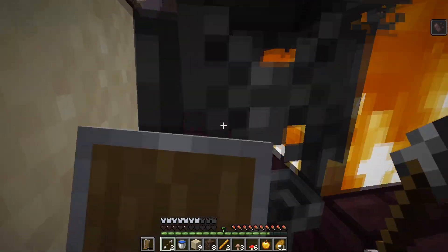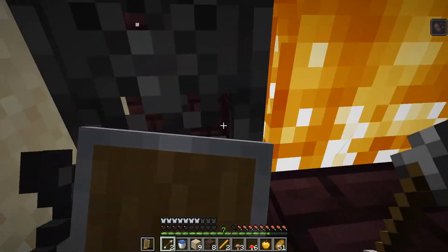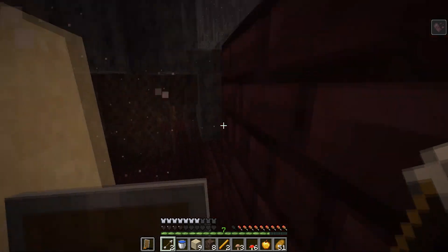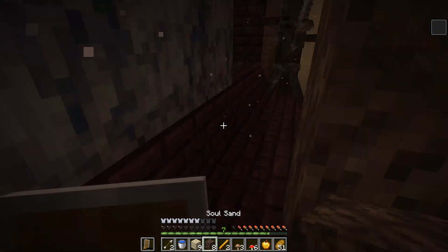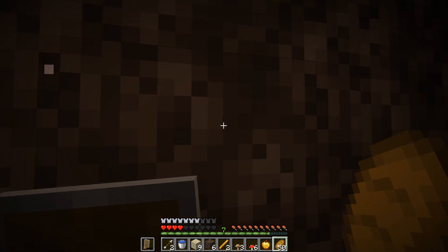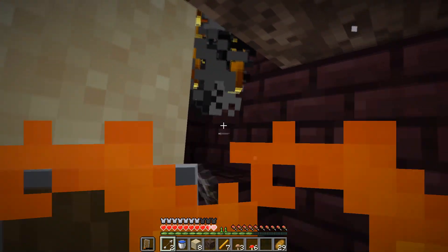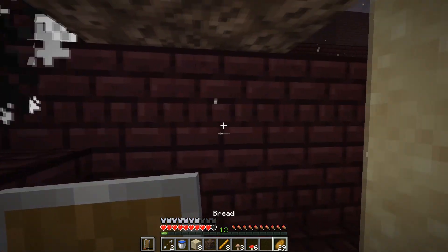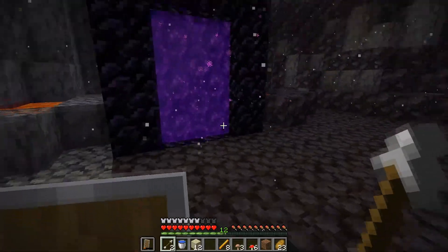I go ahead and stab them and this guy comes in from behind and always kills me. This is exactly why I killed your cousin just now. I keep on stabbing the blazes from below until they give me what I want and with 8 blaze rods I go back to the overworld.